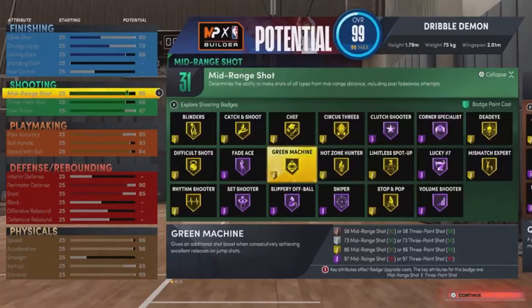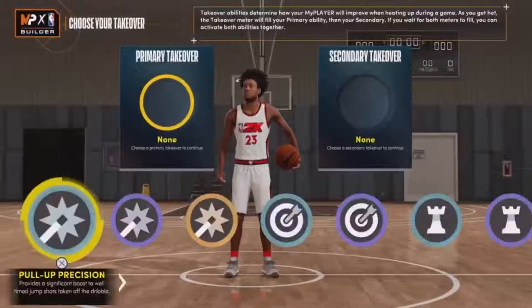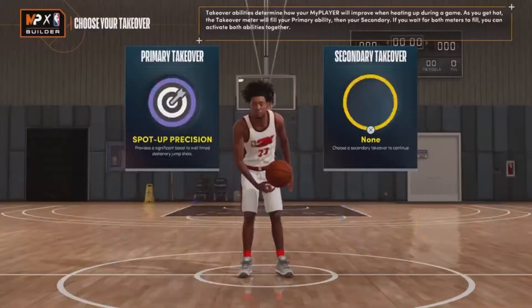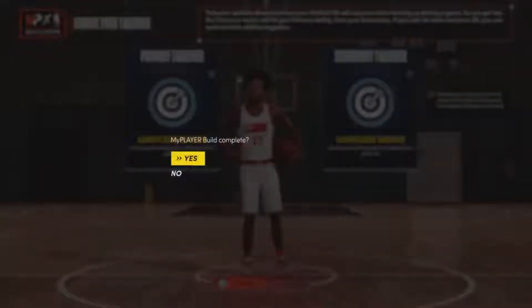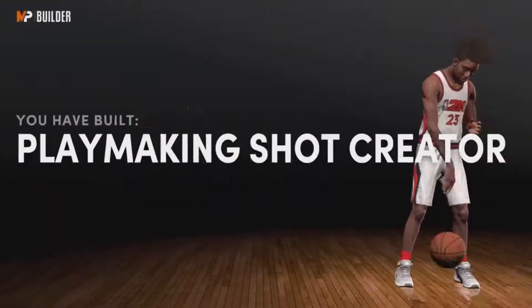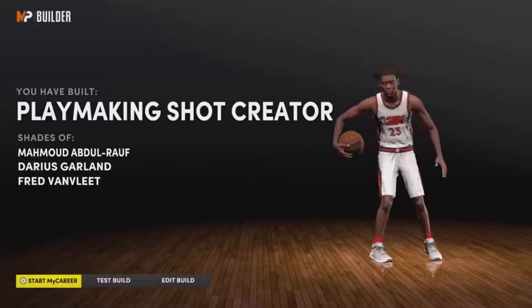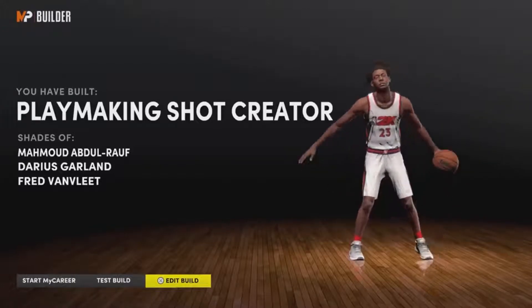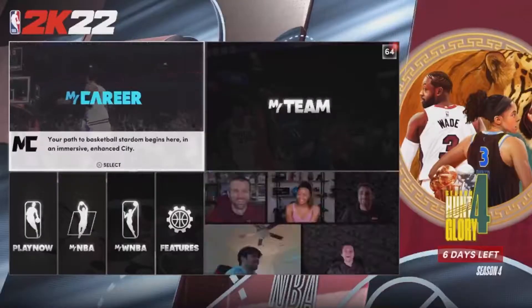You still get Hall of Fame playmaking, Hall of Fame shooting, and content dunks in the game. You can also play defense, so you should make this build. After you're done making the build, you should get the playmaking shock creator badge or something similar. Let me know in the comments what you think about this build — it's definitely a cheesy build and you should take advantage of it. Appreciate y'all for the love and support — it's your boy Drop Shot 23, and I'm out.